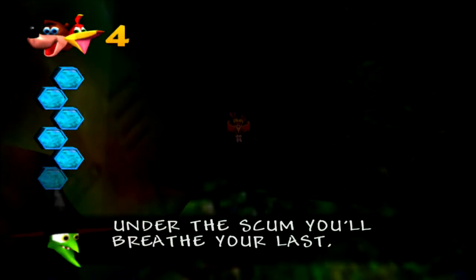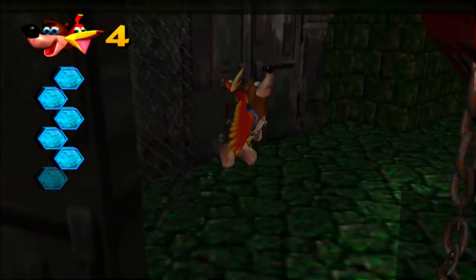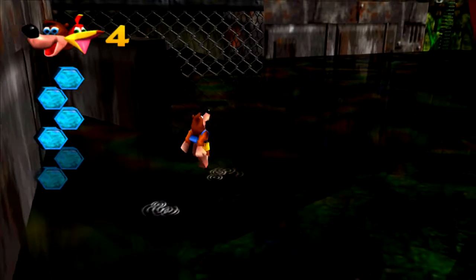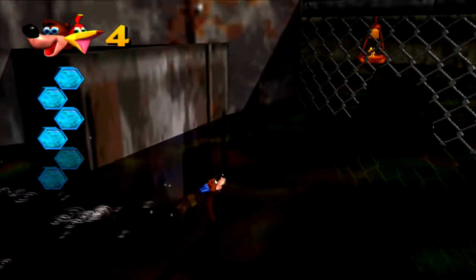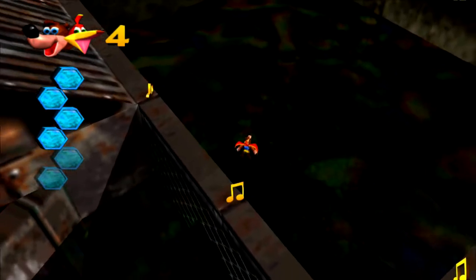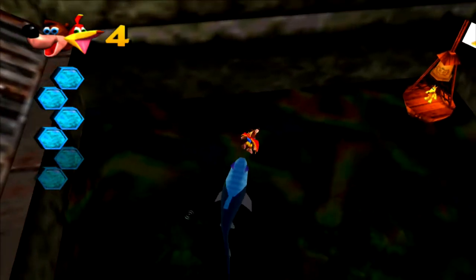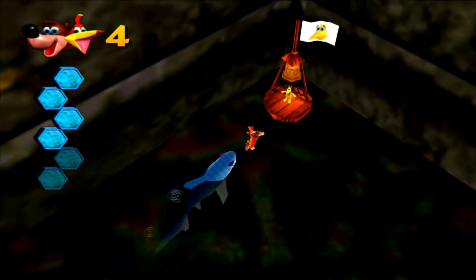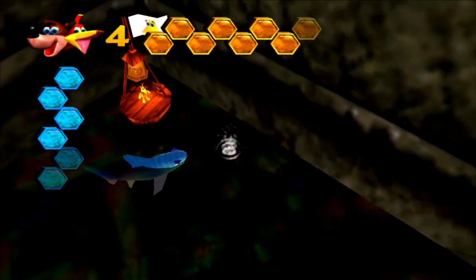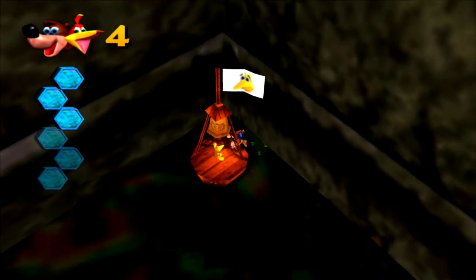Under the scum you'll breathe your last, because air is used twice as fast. That is good to know, especially given that we are pretty low. Snackers is here! Run, Banjo, run — or rather, swim. Darn it, he got us. But he doesn't take our air away — he takes regular honeycombs away. So we've got a Jinjo over here that we have successfully rescued on this little buoy. I love that it's got like a flag with the Jinjo too — it's like island Jinjo.